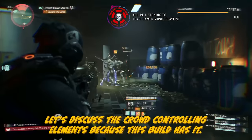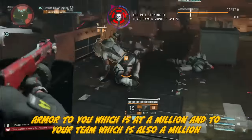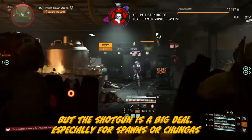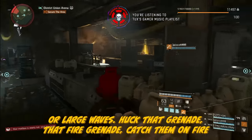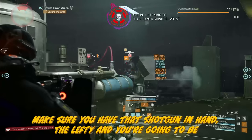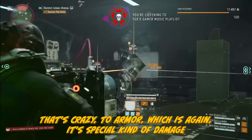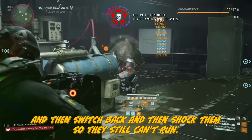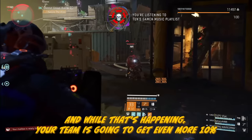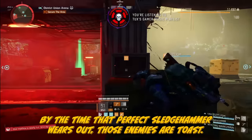Let's discuss the crowd control elements, because this build has them. The shock dishes out bonus armor to you and your team — about a million each — so stick to the primary weapon as much as possible. But the Lefty shotgun is a big deal, especially for spawns, Chungas, or large waves. Throw that fire grenade to catch them all on fire so they stand still, make sure you have the Lefty in hand to apply the Perfect Sledgehammer mark giving your team 40% more damage to armor, then switch back and shock them so they still can't run — basically useless. And your team gets an additional 10% damage to status-affected targets since they're on fire and shocked. By the time Perfect Sledgehammer wears off, those enemies are toast.